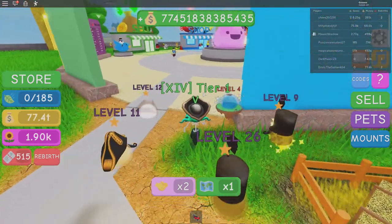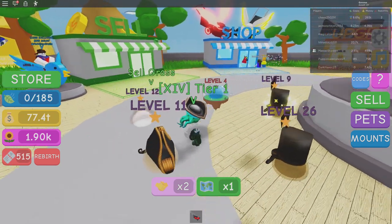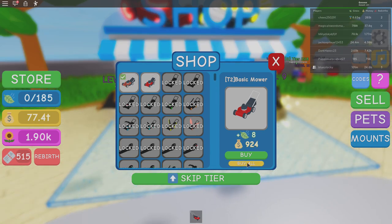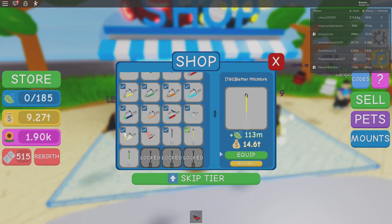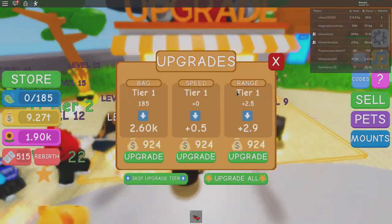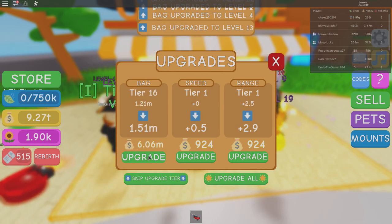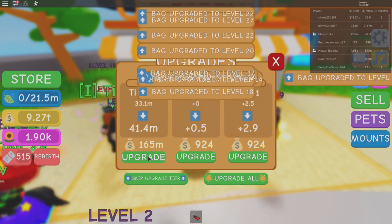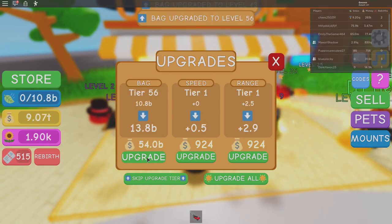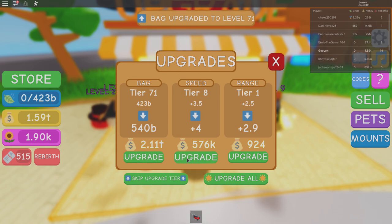I've got 77.4 trillion waiting for me after almost three minutes. If I would have waited longer it would have been more money, but you just have to make it work. Come over here, buy all — boom, tier 80 right out the gate. Now like I said, upgrade the bag. Almost done — let's go.